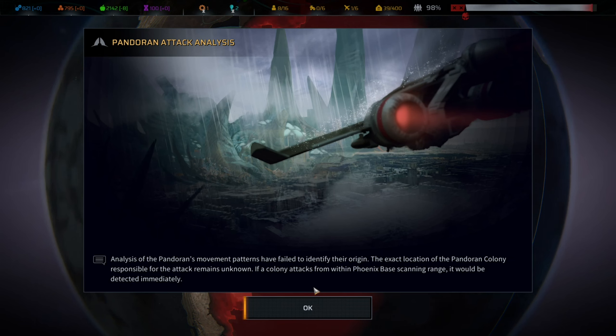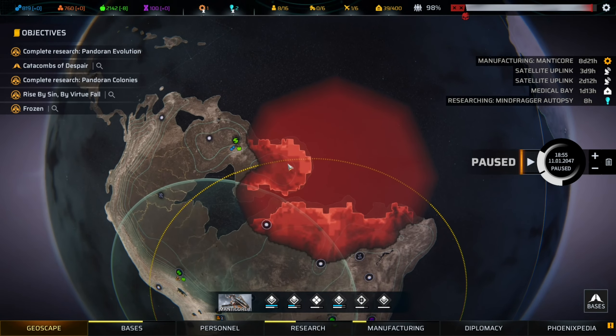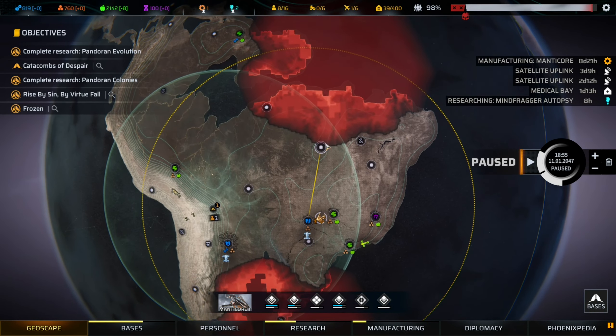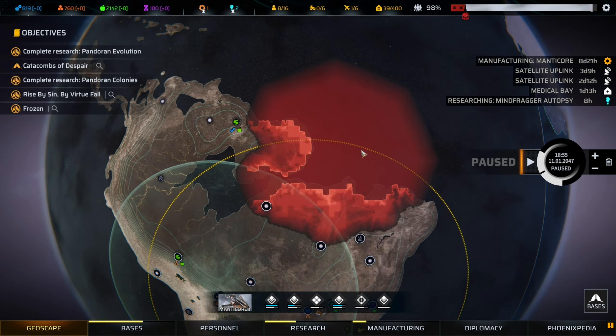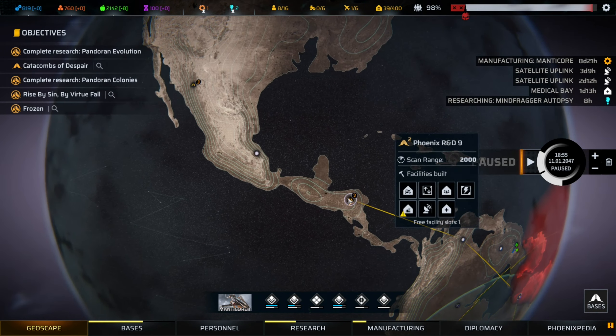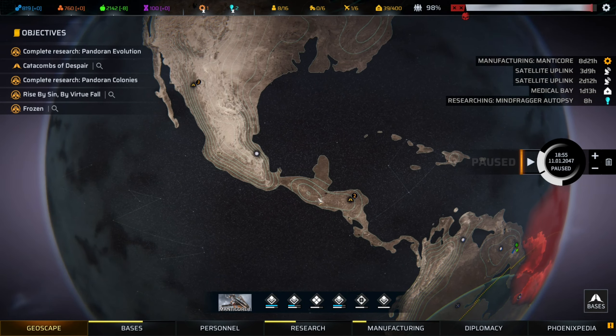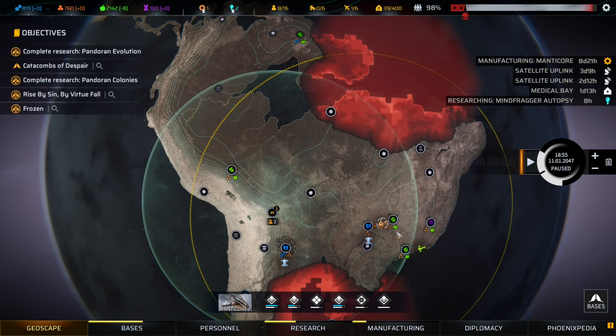Pandoran attack analysis: analysis of the Pandoran movement patterns has failed to identify their origin. The exact location of a Pandoran colony responsible for the attack remains unknown. If a colony attacks from within Phoenix Base scanning range, it would be detected immediately. Basically it's telling us that we should have some bases to scan. This base might have been attacked from this direction or that direction. We are constructing the satellite uplinks - it will take three more days to start scanning these areas for missions.